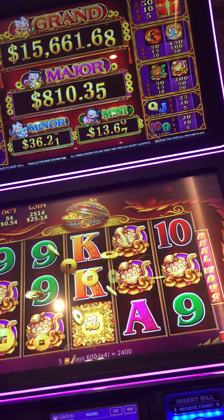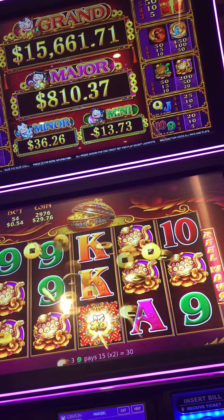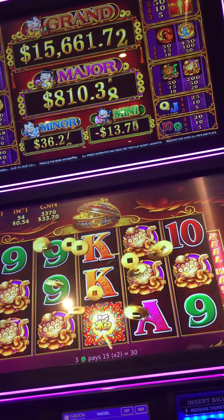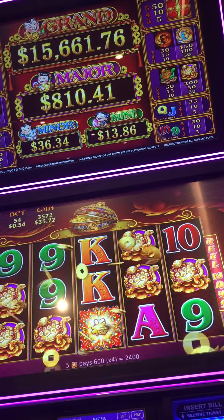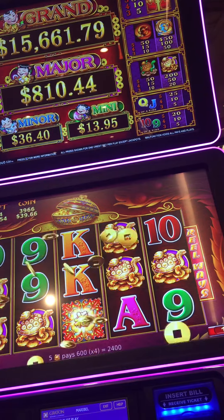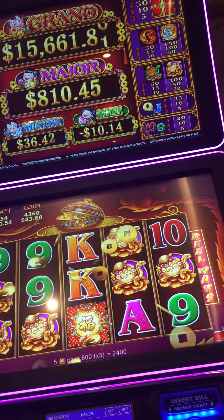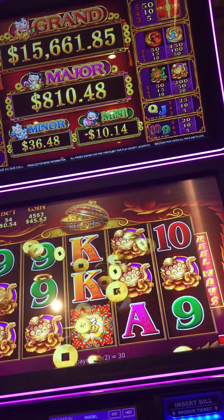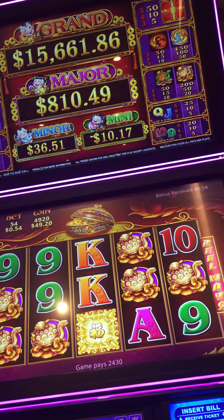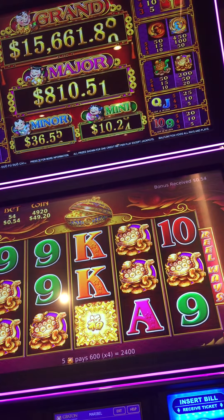Yoo-hoo! 54 cents bet, one cent denomination, five treasures, last free game. We'll take it! We'll take it, guys, we'll take it — 49.20! 54 cents, one cent in. Thank you!